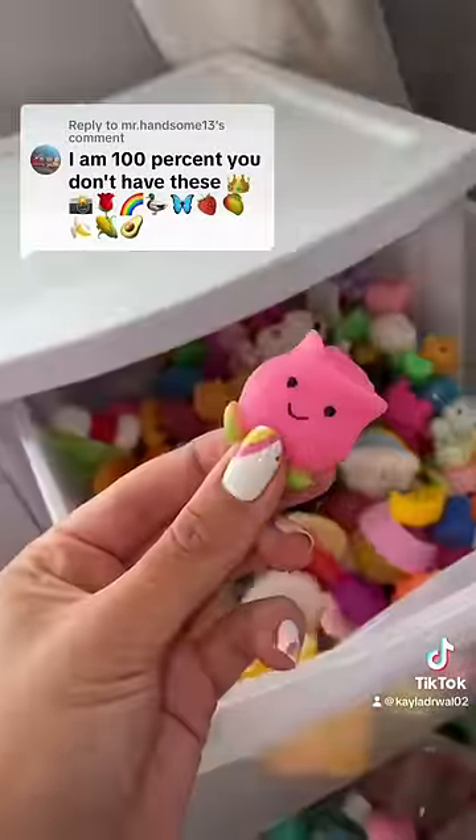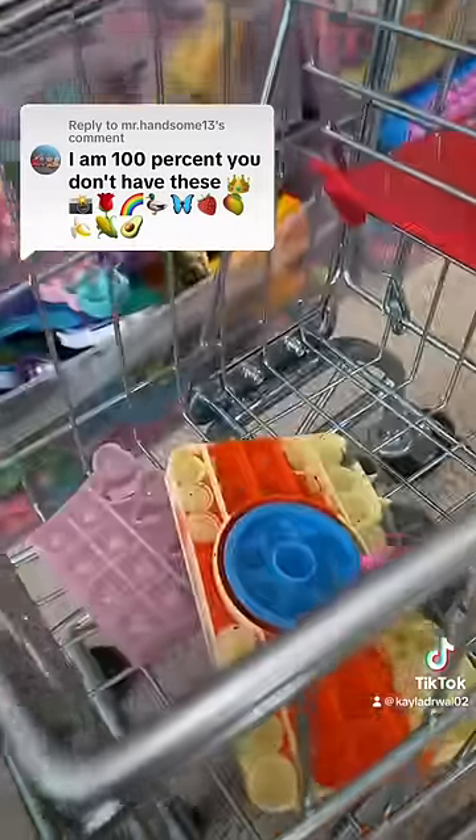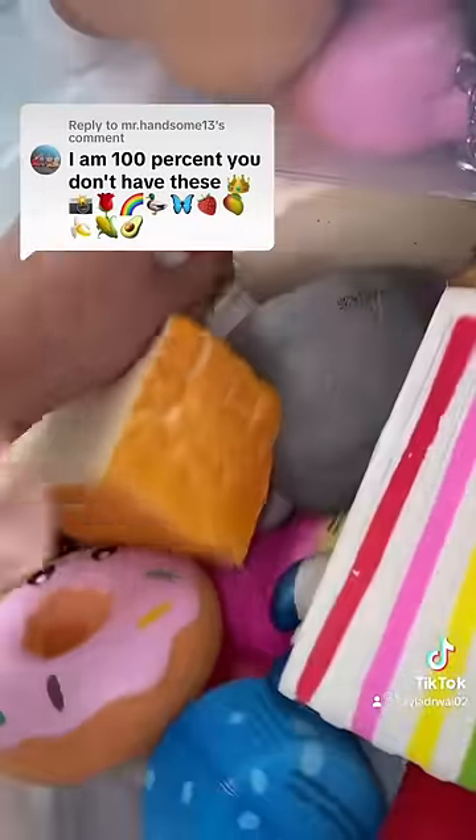Next is a rose. It took some digging, but I found one in my mochi drawer. Let's go hunt for a rainbow — I have a squishy that will be the perfect match.